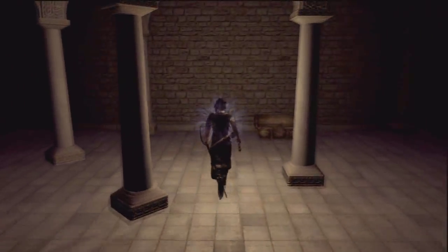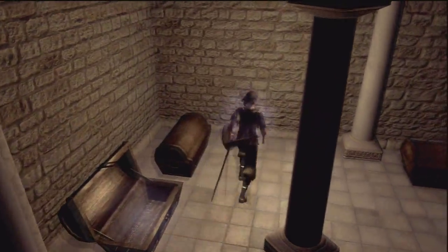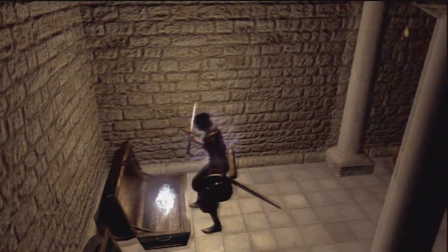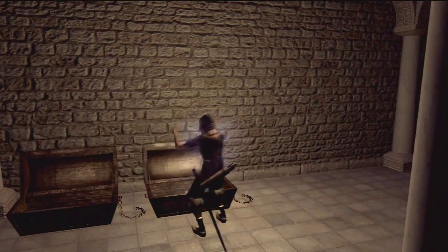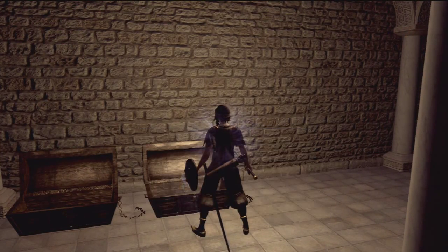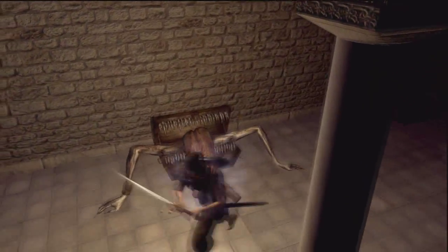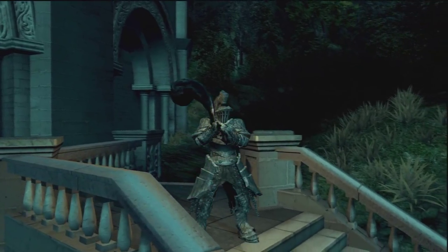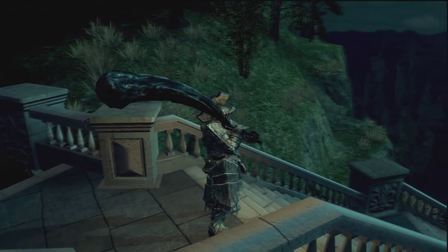At first glance, Havel's appears to have better defense than the Giant set, but Havel's can't be upgraded. Note that equipping the arms and legs will give you 56 poise, putting you at one of the important breakpoints while allowing you to wear whatever you want for your chest and head slots. Poise breakpoint info will be found in this guide's introduction when it's completed. It's mostly for PvP, but just consider using the gloves and legs to supplement your armor of choice.